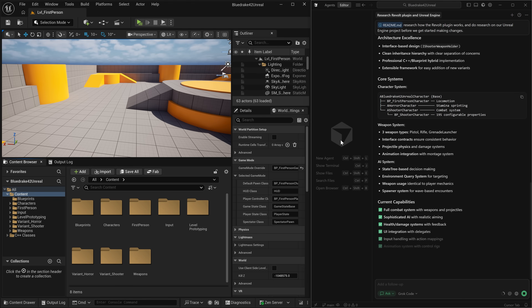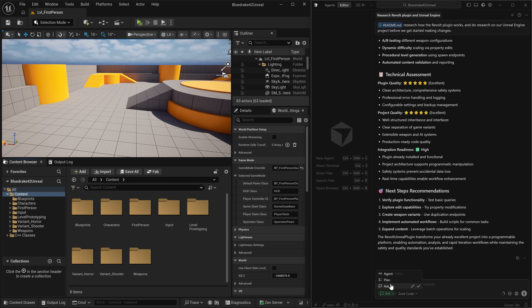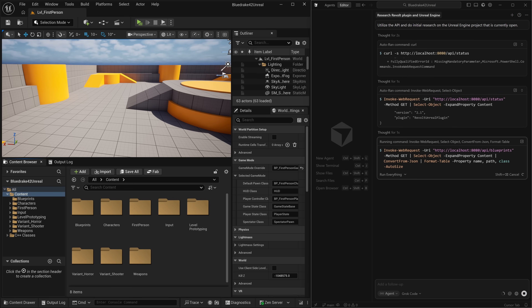It now has an understanding of the plugin and knows how to utilize it. We're going to switch it to Agent mode and ask it to start using the plugin to learn about this project. The way this plugin works is it's kind of like a relay satellite — it's set up so that while the editor is open and running, the AI can run commands to ask the plugin anything it needs in order to learn about the project.